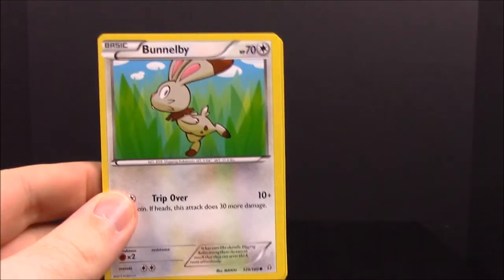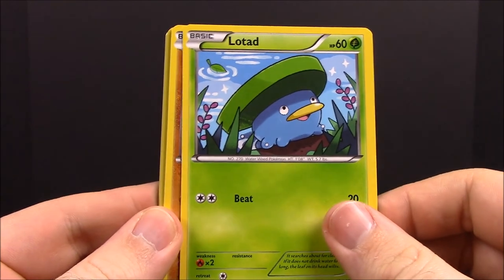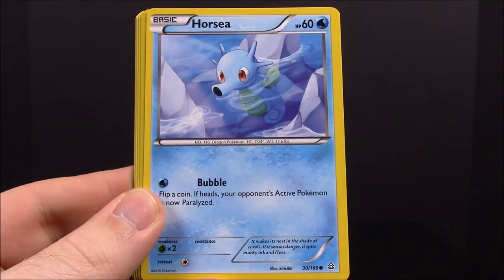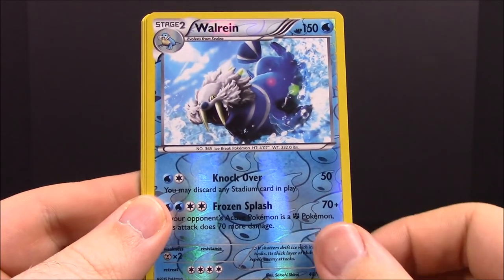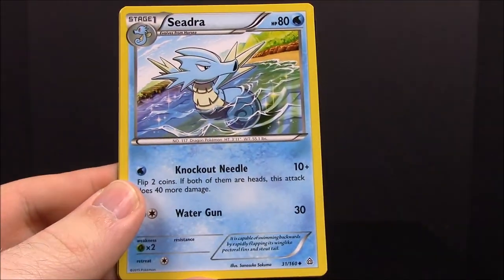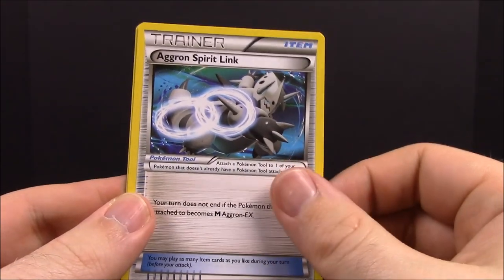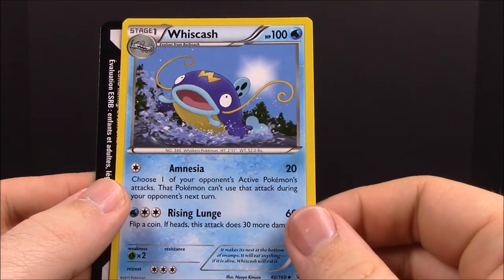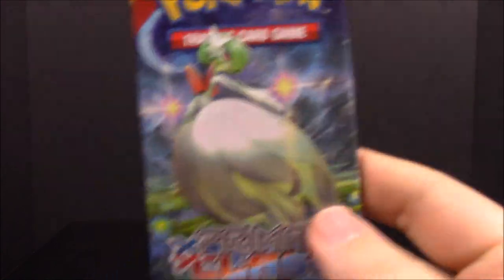First up in the Primal Clash pack we have a Bunnelby, Lotad, Meditite, Bidoof, Horsea, Wailmer, Surskit, Seedra, Aggron Spirit Link Trainer, and Whiscash. Pretty cool there. Now we have our second Primal Clash pack.